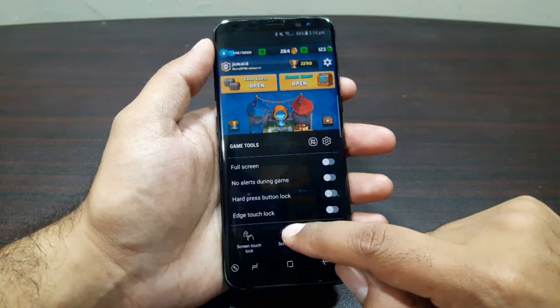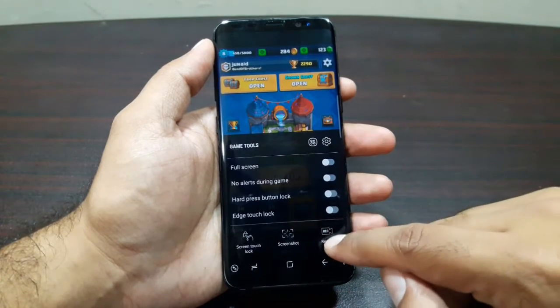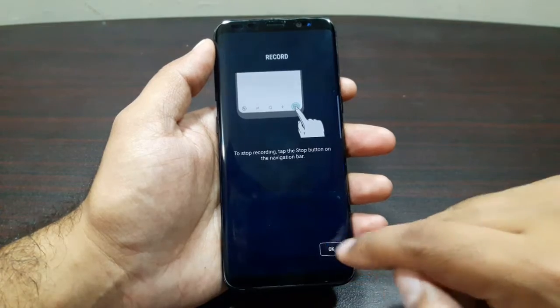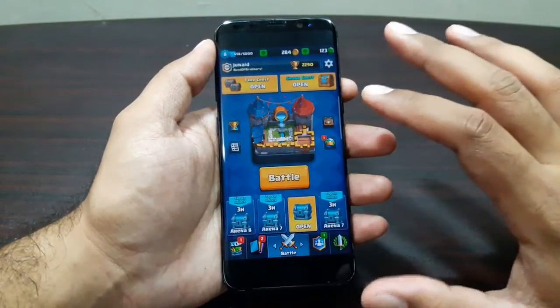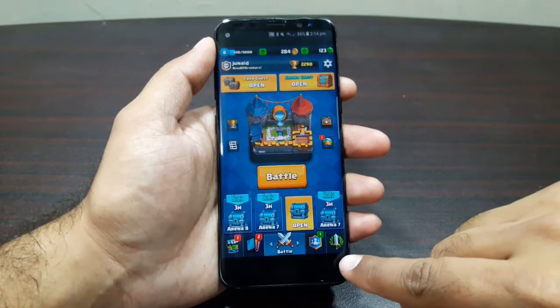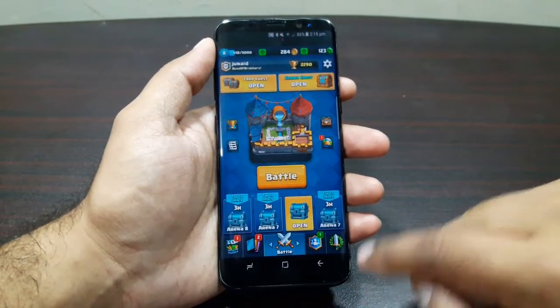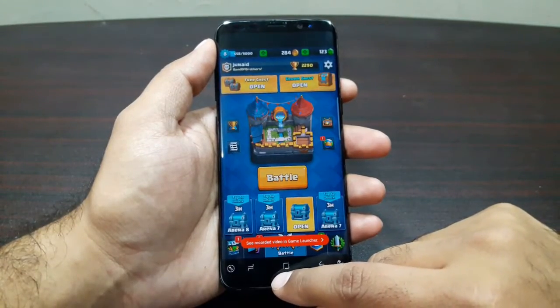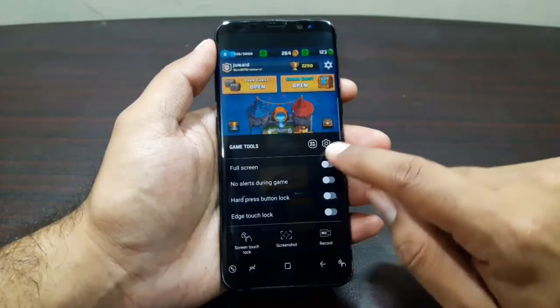We can also take a screenshot while playing a game, and we can record as well. If I press record and press OK, everything happening on the screen is being recorded. I get a small pause or stop button down below, and I can tap on it to stop the video recording.